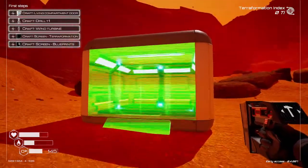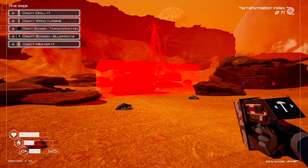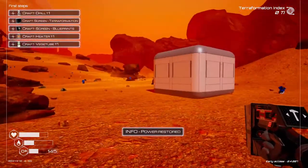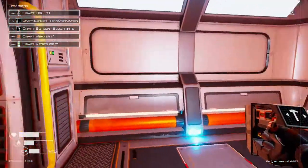The thing about the power grid is you can place a turbine, solar panel, or any type of power generation anywhere, and it powers any shelter or machines you have anywhere on the planet. It's sort of like a global power grid. So we go in here, we have power.